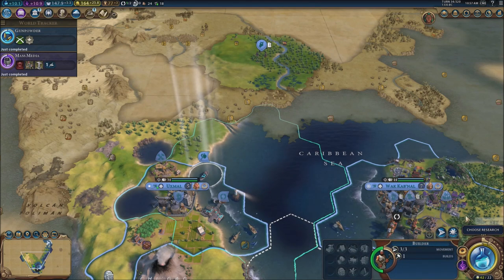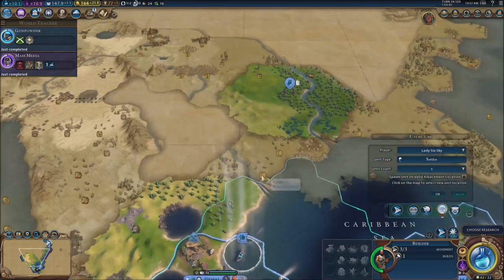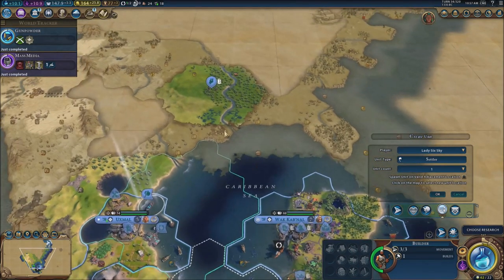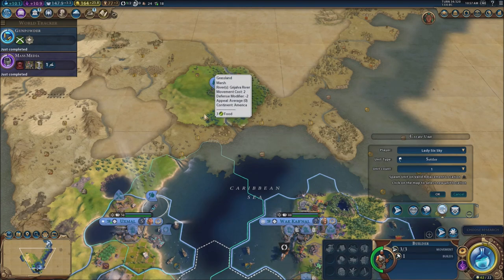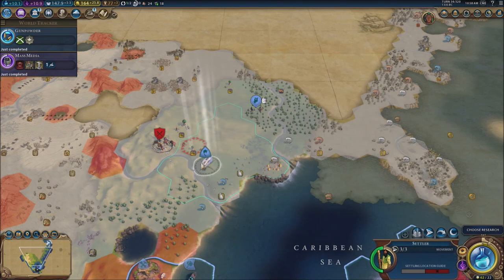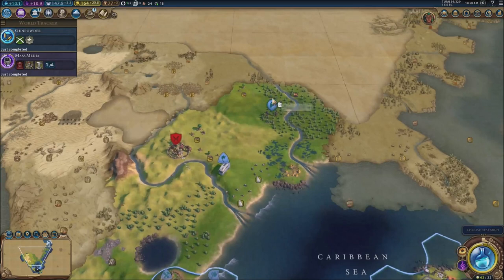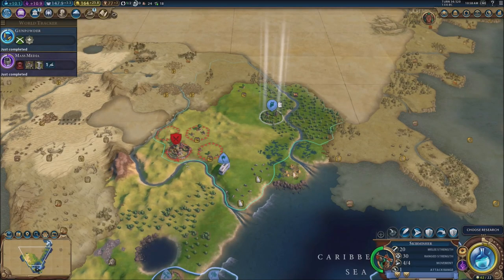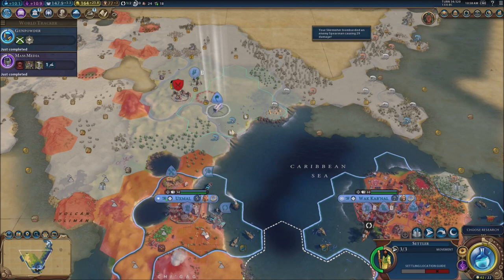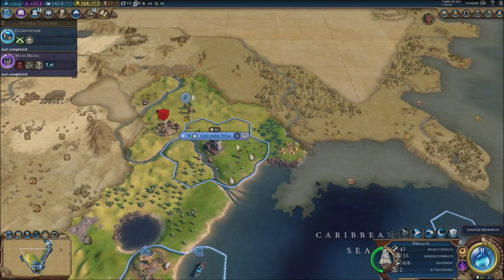Normally what I do for units is just spawn them like that, so I don't need to use money or production — even though it takes only one turn. I'm going to send him right there because I don't want to waste the population of another city. I'm thinking just send a settler right here. We're going to settle right here — this is going to be our new city. Chichen Itza, boys — none other than Chichen Itza itself.